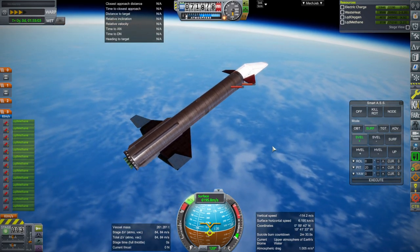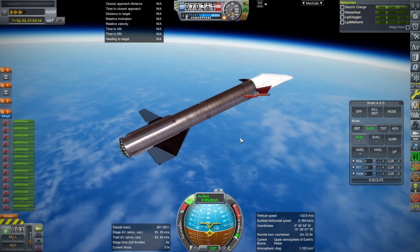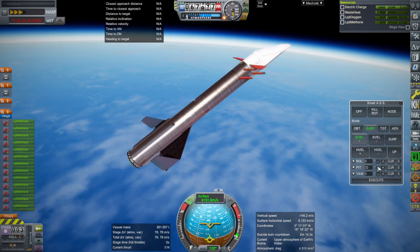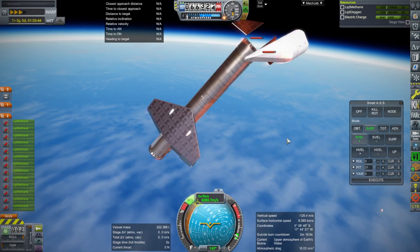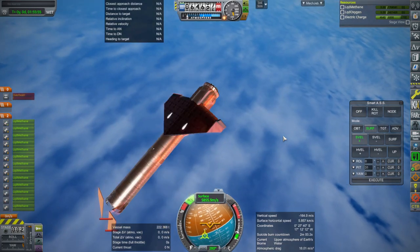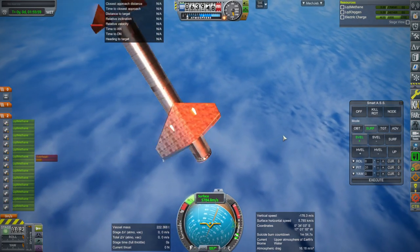The canard is also overheating and that's more concerning because I'm not planning to replace those — I'm going to continue using the procedural wing parts for the proper aerodynamic effects. There goes the tank anyway. The canards are actually attached to the Super Heavy, not the Mark III parts, so that's why they're still floating with the body. We certainly need to make sure the canards don't overheat — that would be bad.